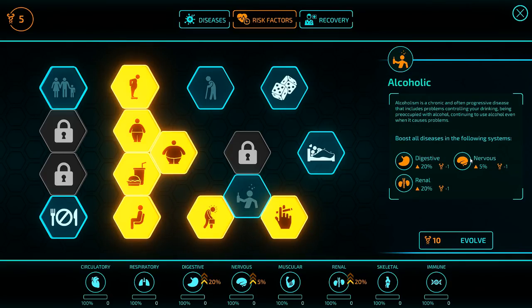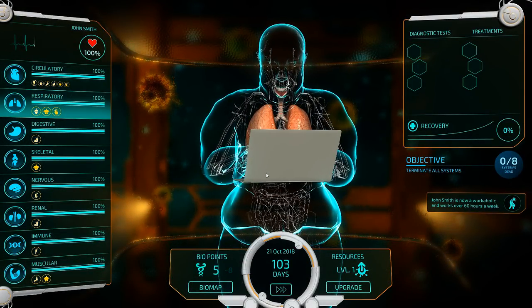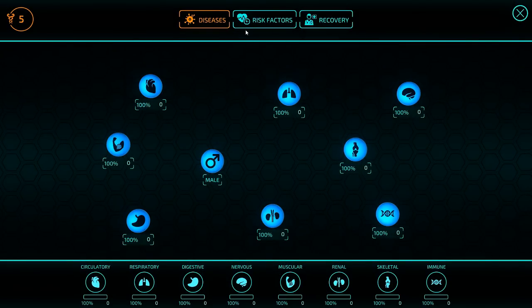Alcoholic covers Digestive, Renal, and Nervous. I really do want to be hurting that Nervous system a lot more. Now is kind of the point where we could start affecting our patient.